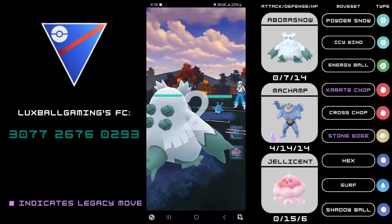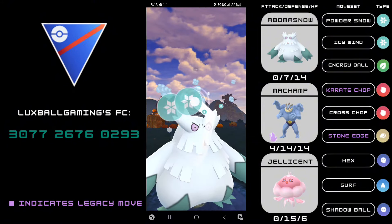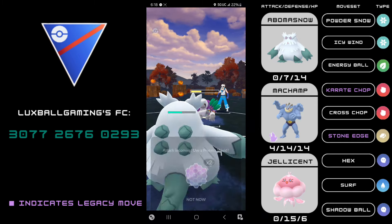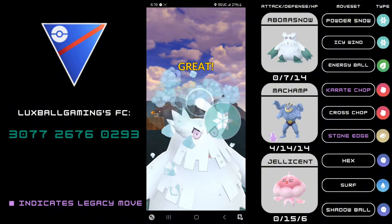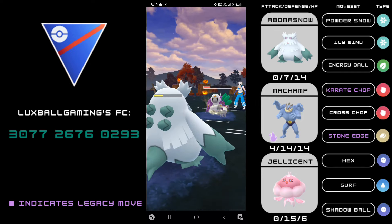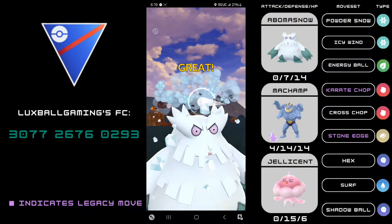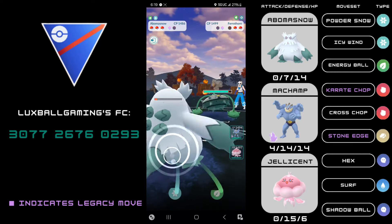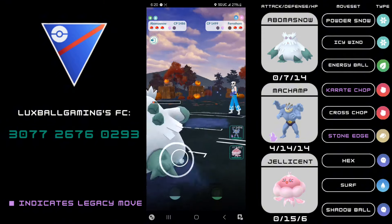Next game: Abomasnow into Azumarill — a pretty good matchup since they don't have great charge moves into us. They switch into Oranguru so we have to stay in, because Jellicent only deals single-resisted damage with Hex and Surf, and Oranguru has better charge moves and would make quick work of Shadow Machamp. I go for Icy Wind. They have another Brutal Swing which gets the knockout. Luckily we have another answer for that Azumarill in the back. They come in with Furfrou so I need to keep switch advantage and let the farm down happen. We get an Icy Wind to lower the damage output.